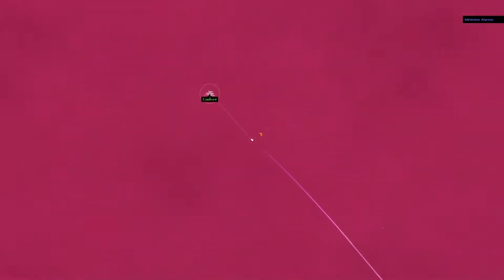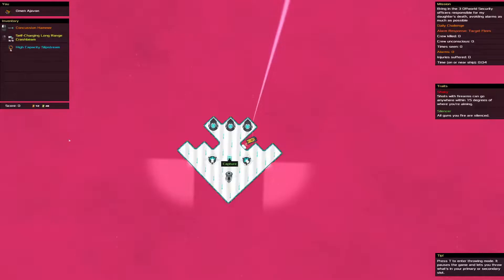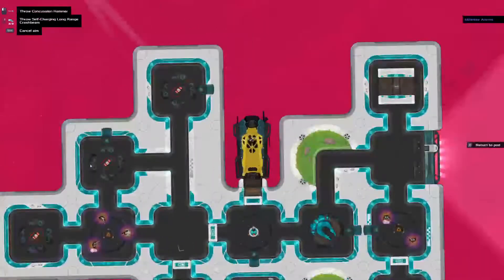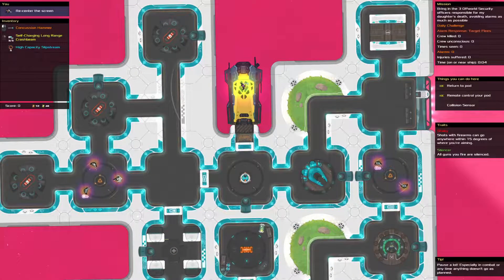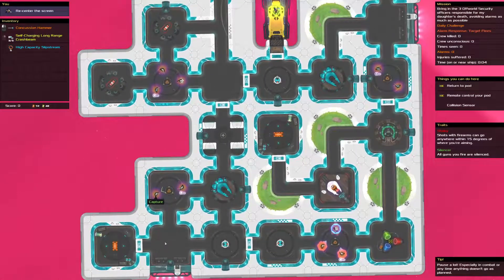That was a bad angle. Slipstreams — we've got five of them in total. Is there a place that we really want them? This is an annoying key to get to. Down here we can get an automatic gun. That's pretty good, especially since our guns are silenced. We can also disable the alarm, which requires going down and around.